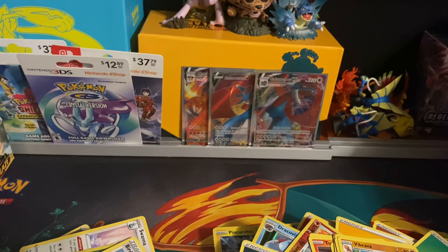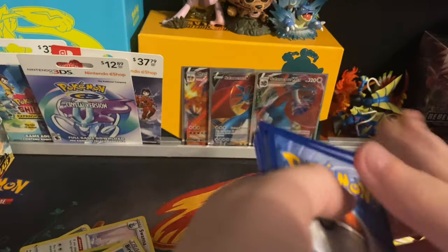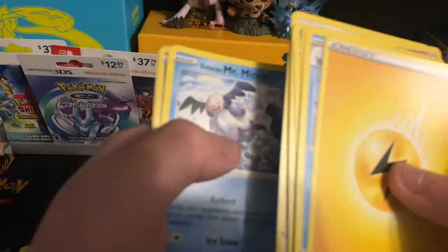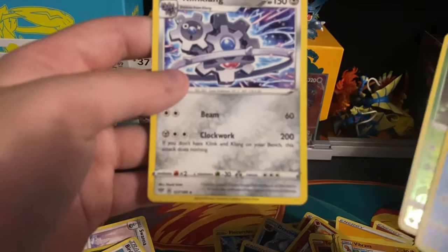I will gladly trade one to you — it's not like I need two of them. We like to help each other complete sets. Oh, that's a really cool Malamar — Poltergeist, Solrock, Skarmory, Pansear, Electric, Fletchling, Galarian Mr. Mime — reverse holo of a Carnivine, and a Clinkclank.